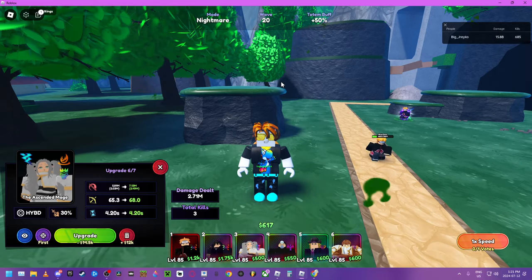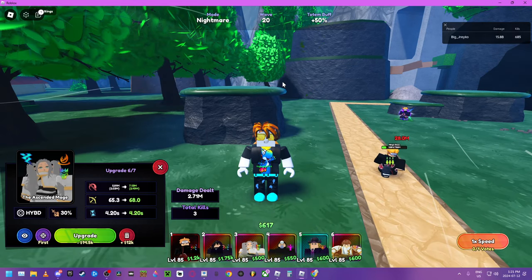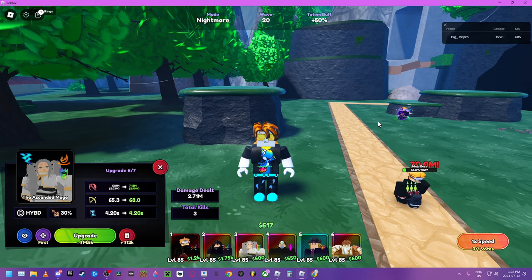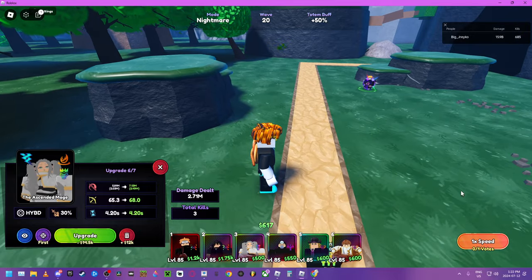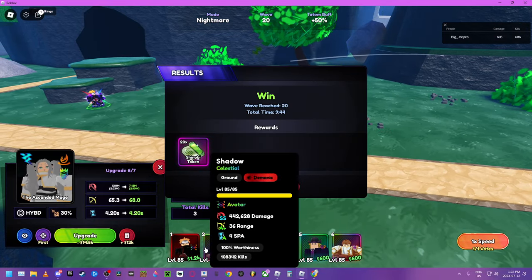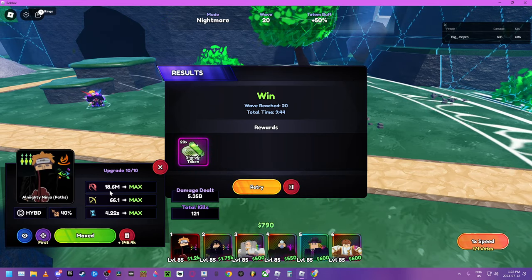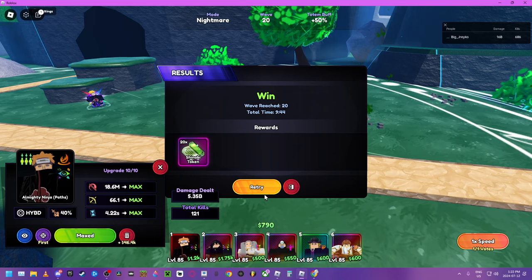What up people? We're back with another update video for Anime Last Stand and we're going to show you the big differences. In raids, it's only showing 1x speed. There are new UI changes and Payne was doing 13.6 million, now he's doing 18.6 with Avatar.